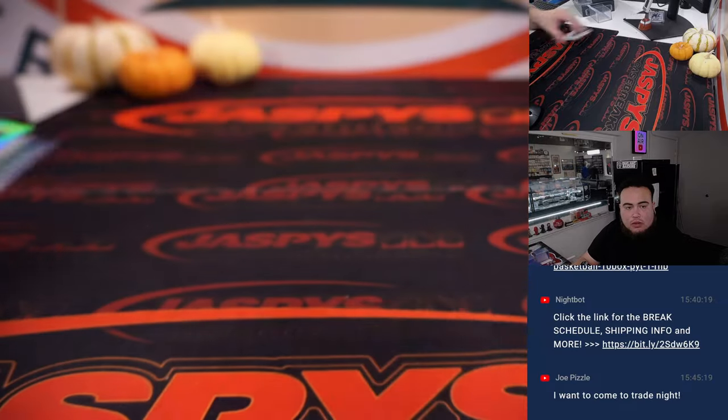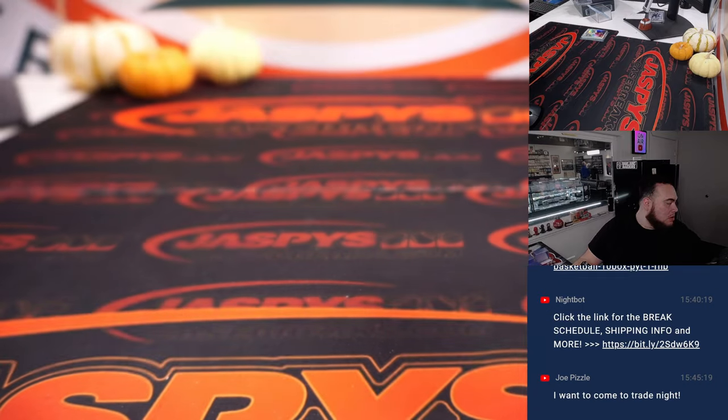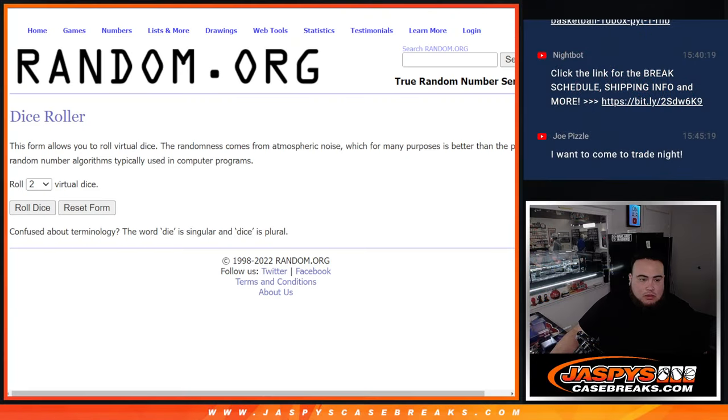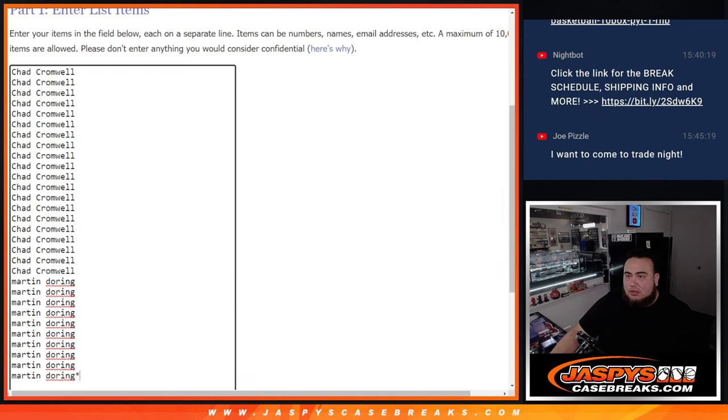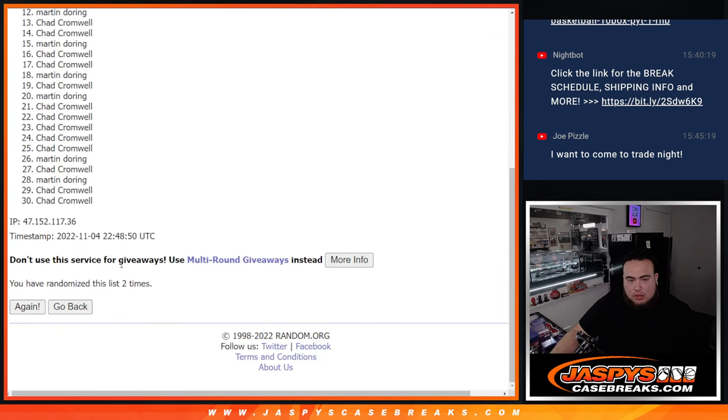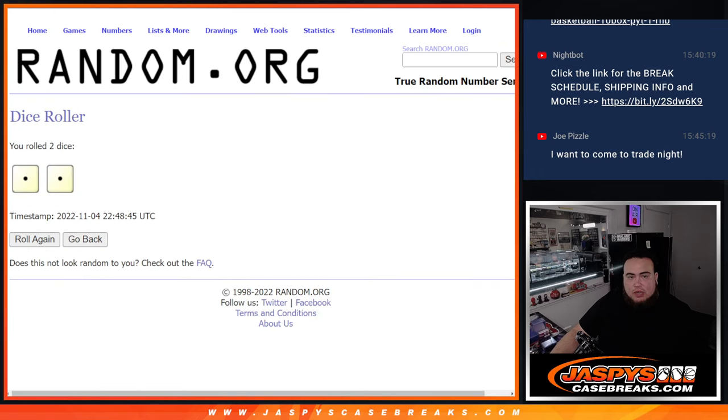That's cool — Kansas City goes to Martin. All right, now let's switch scenes and do the main giveaway. Dice roll just two times here we go — two times, one, two, and boom.